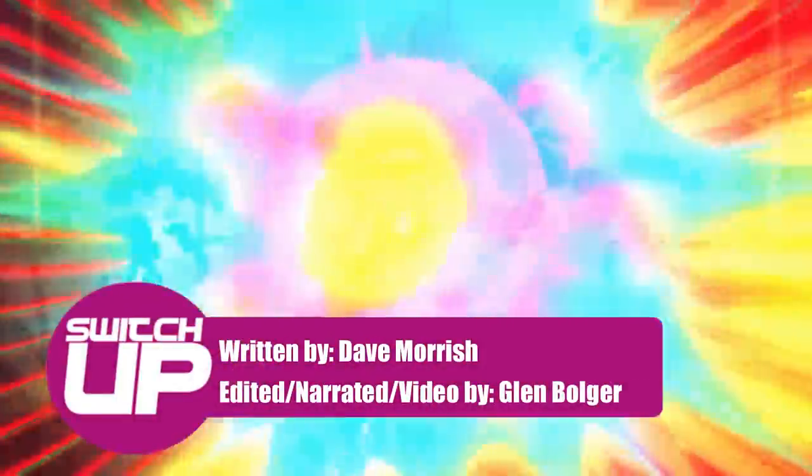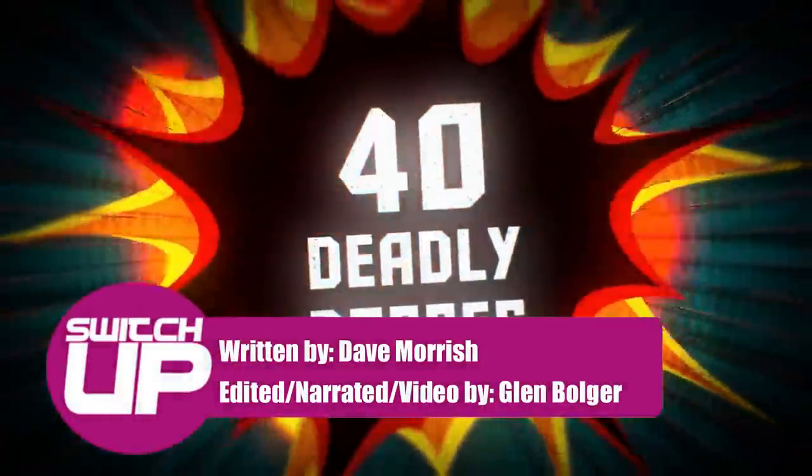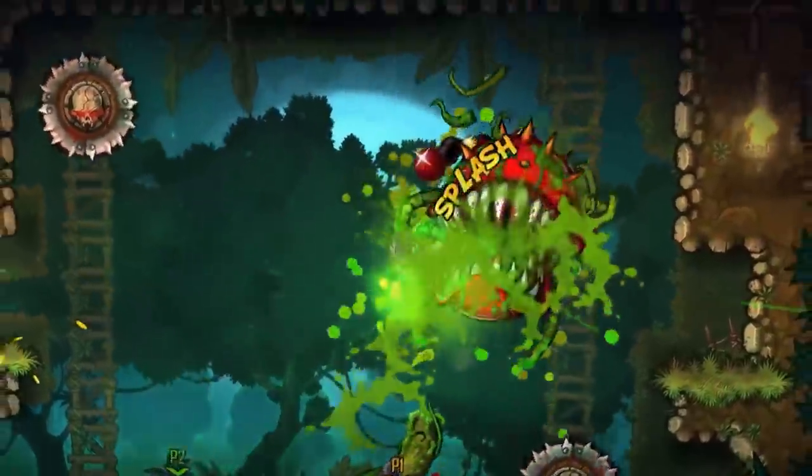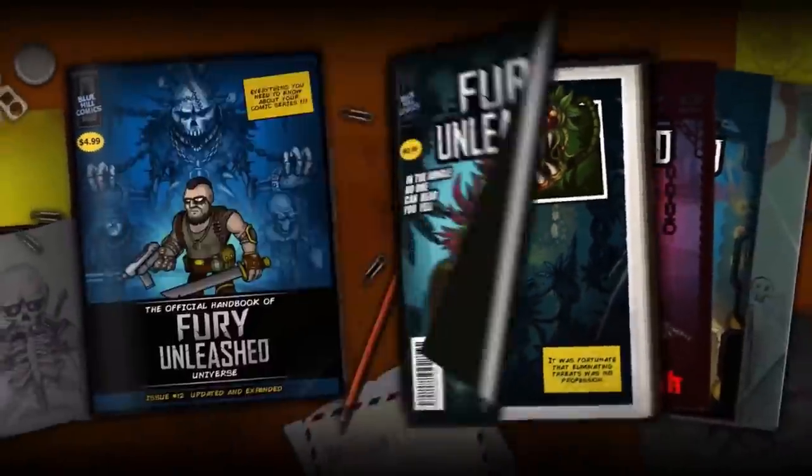Fury Unleashed is a combo driven roguelite set inside a comic book world. At a time where roguelite games are ten a penny on the eShop, does this game do anything to stand out from the crowd? Well, thank you to the publishing team for the review code, and now let's find out.